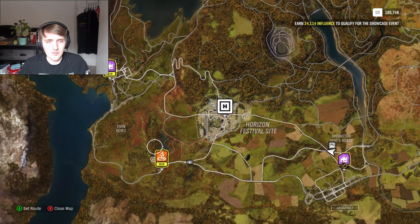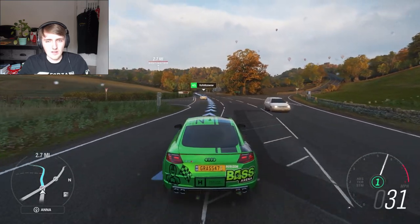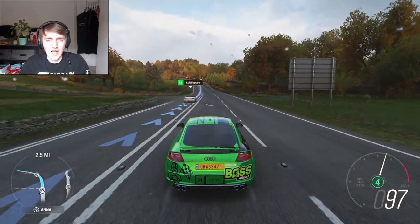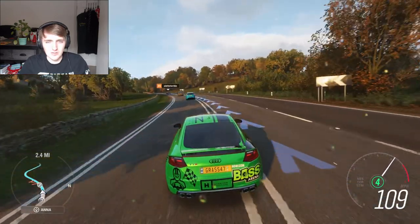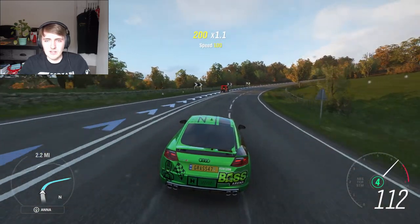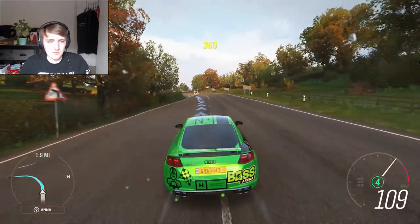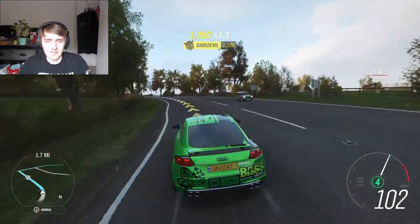World map - we have no choices here so I'm gonna go to the Tarn House Scramble. We already did the Tarn House Scramble, right? Are you really reusing races that soon? I'm like an hour and a half into this game at best and you're already reusing races - that's not a good look. You shouldn't be reusing races until maybe 15, 20, 25 hours in, and it's like, hey, remember this race you did? Try it again but in winter where it's icy. I can't imagine there's any difference between summer and autumn.